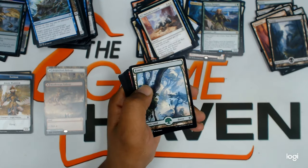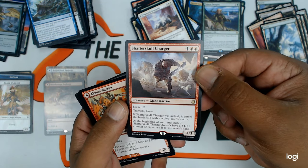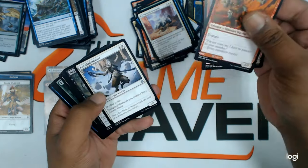Flip card. Forest. Shatterskull Charger — it's a really good rare. I can see this being played in mono red all day. Nice.